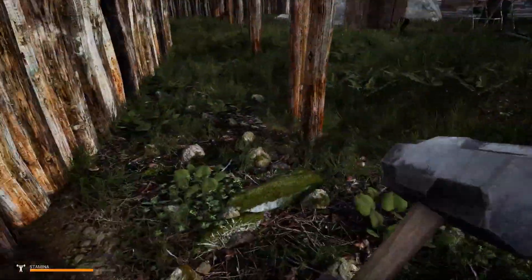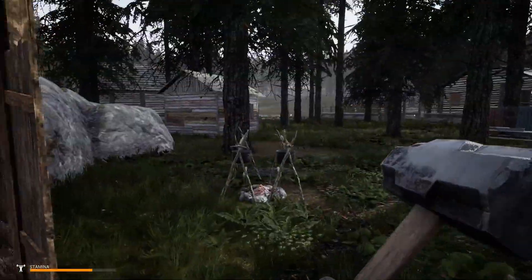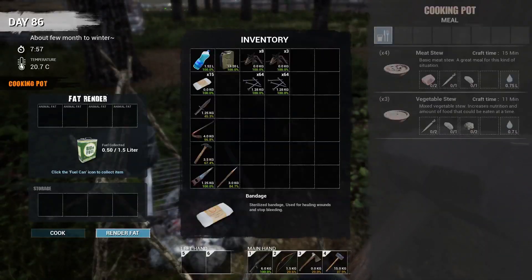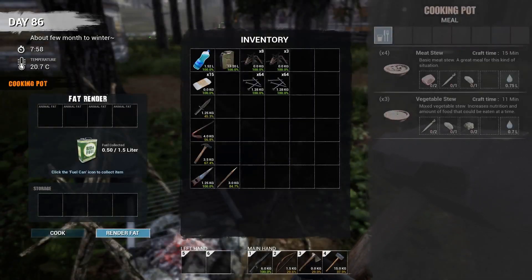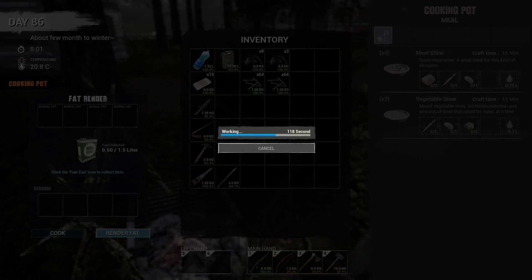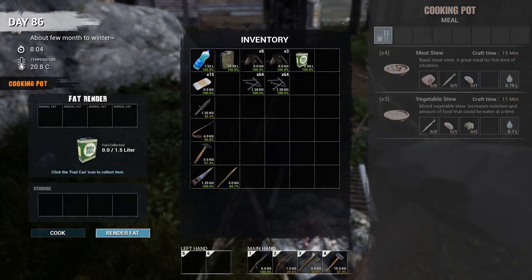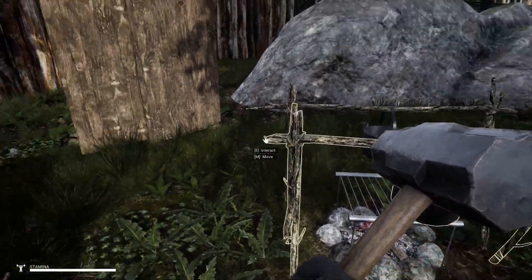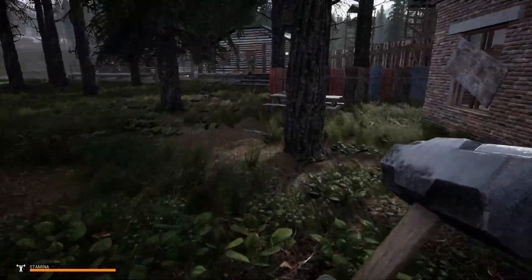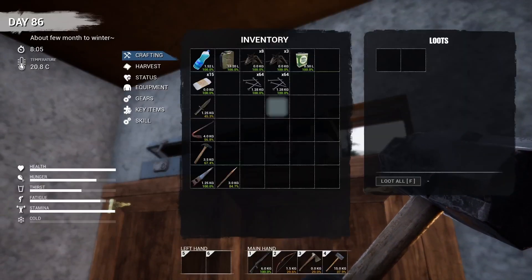I have some cooking pots here — this is basically to render fat. Getting a little bit of render fat here, about 0.5. This is essentially for melting down fat to make biofuel. This is Scott's little shack right here.